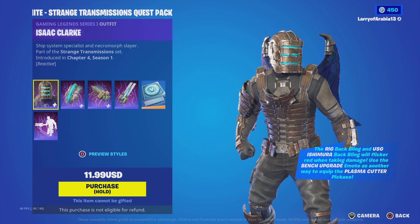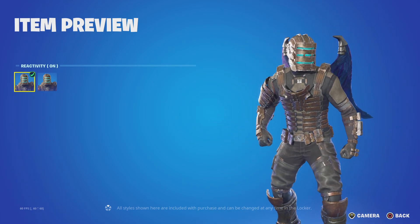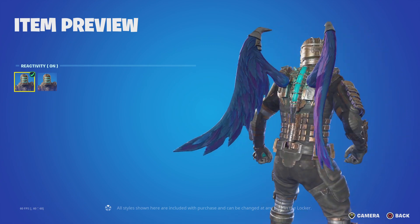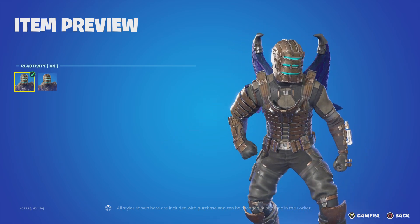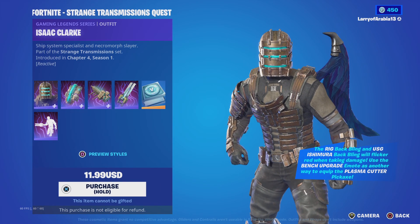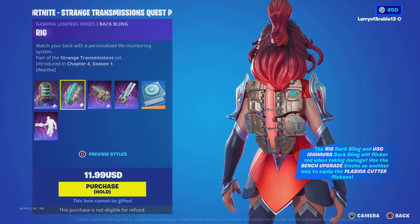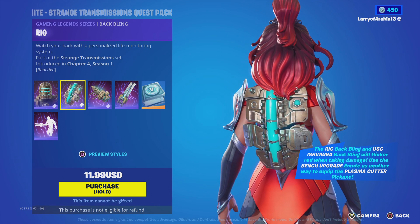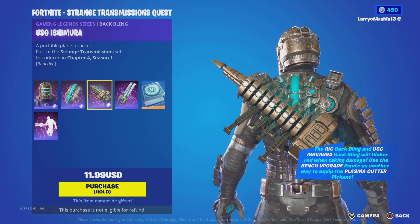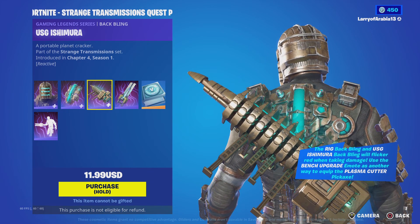Let's preview the styles real quick — it's a reactive skin. We have this one, it's on and off — that's pretty badass. His life bar is right behind him. The Ishimura Black back bling will flicker red when taking damage. Use the bench upgrade emote as another way to equip the plasma cutter pickaxe. We also got the USG Ishimura back bling.